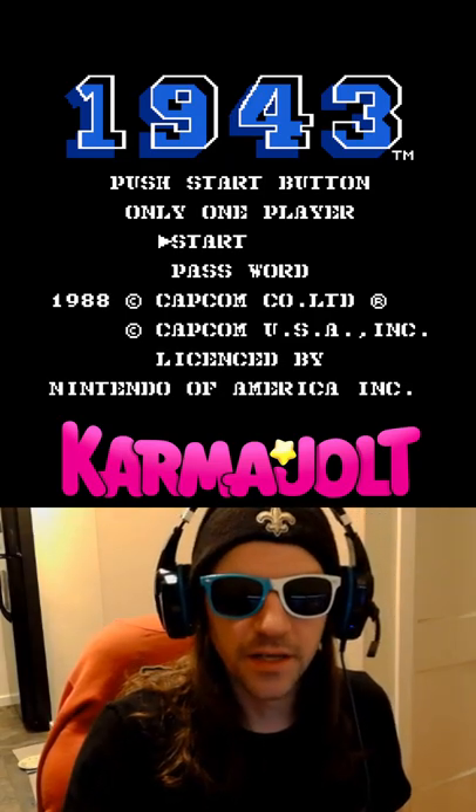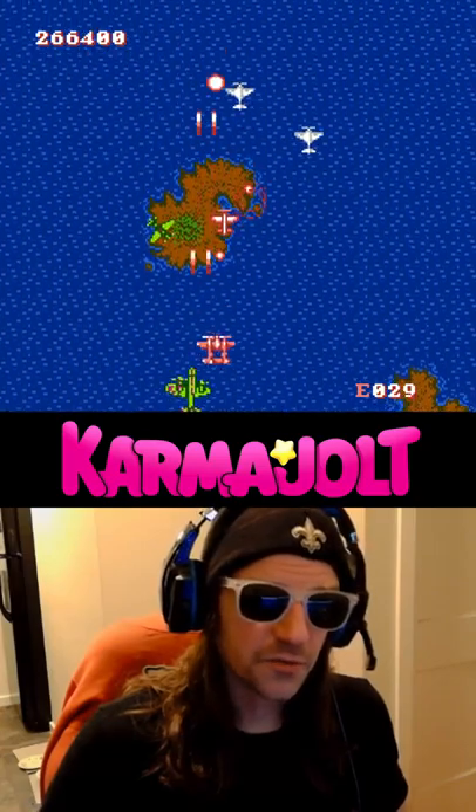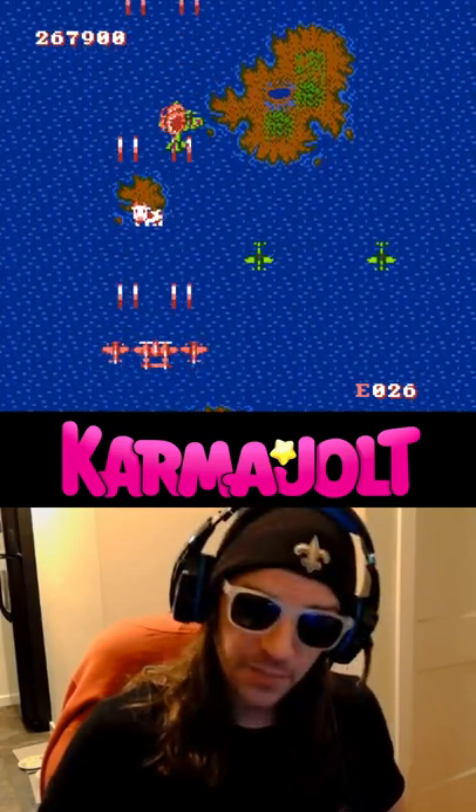Man, I didn't know they had video games back then. In 1943: The Battle of Midway, occasionally you'll see this red plane icon appear on your screen, and when you pick up that power-up, you'll be joined by two side planes.